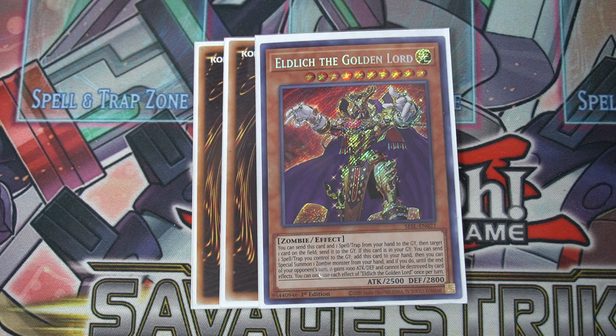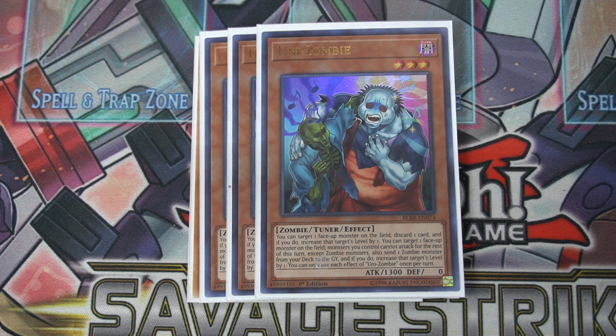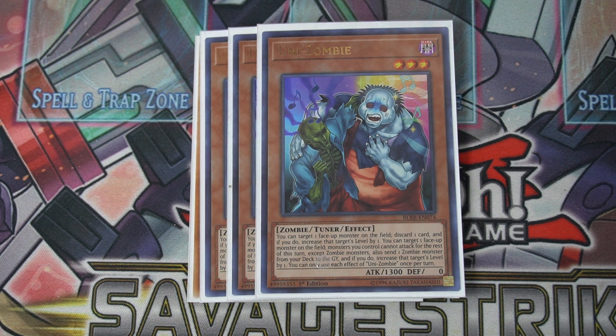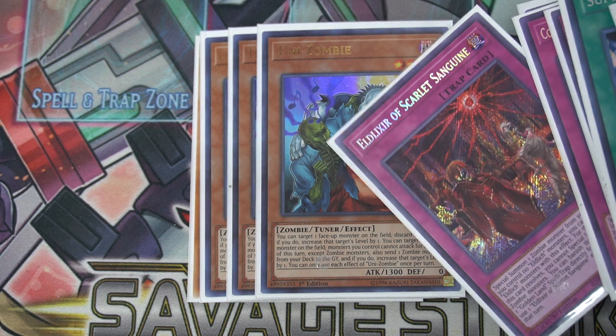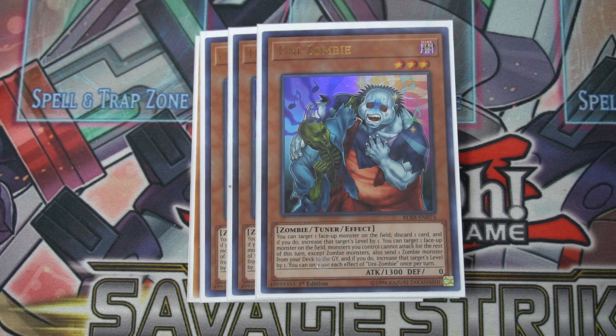We play three copies of Unizombie. We are playing the Zombie World variant. This puts a lot of monsters, negates, and interruptions on board, and I like this variant a lot. This deck has no normal summons from the Eldlitch aspect, so Unizombie is one of your only normal summons. It lets you discard dead cards in hand to search things. It has great synergy with Elixir of Scarlet because you can discard it, then immediately banish it and set a Golden Lands card, which is really useful. It can also send zombie cards to the graveyard to trigger zombie effects.